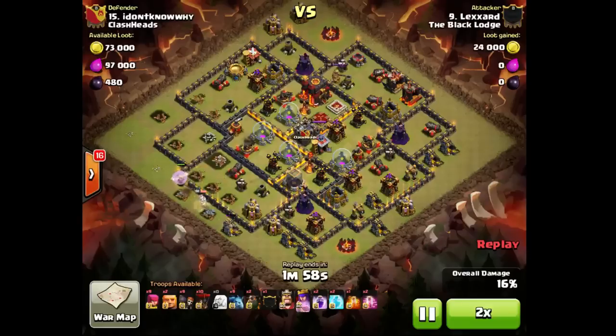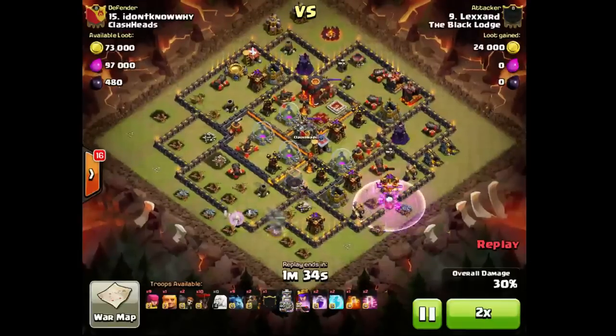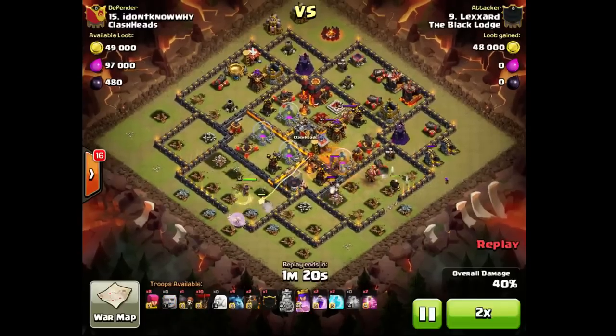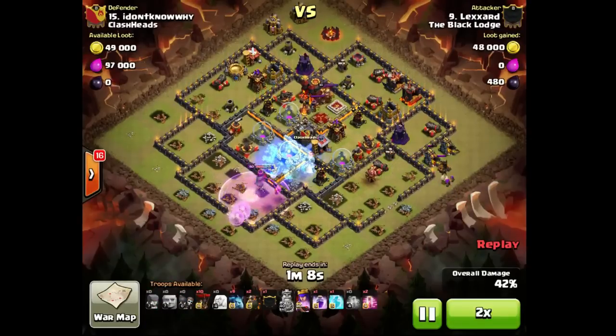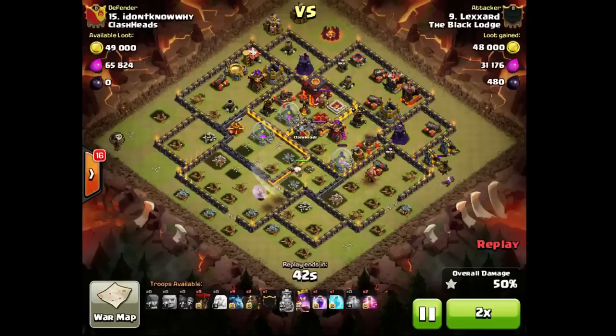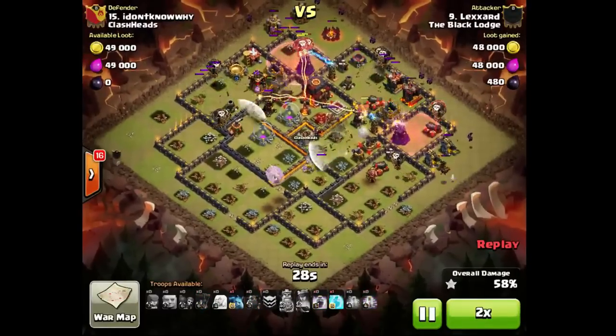Sending his queen on the walk, sending his king to take out the other pockets — opening this corner compartment. His queen will go back and take out this AD, then he'll send a wall breaker. Awesome job freezing the inferno tower. Check out his kill squad — 50% of the base with just his kill squad. Just awesome, and his loot was like 40 seconds. He had a bunch of minions to clean up.